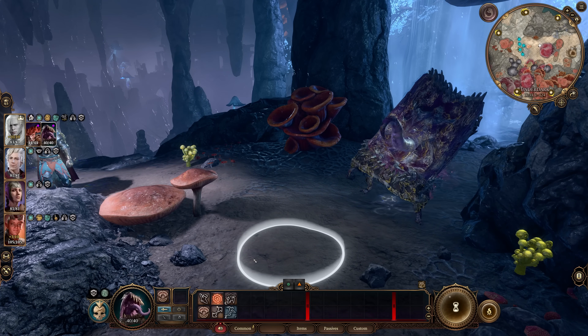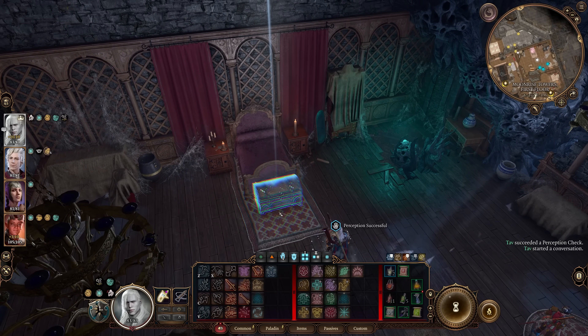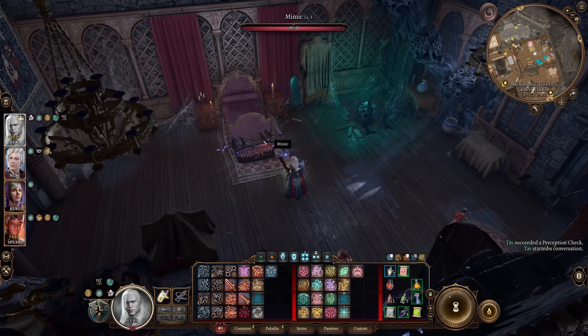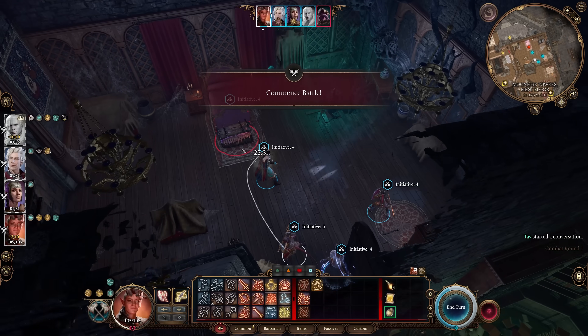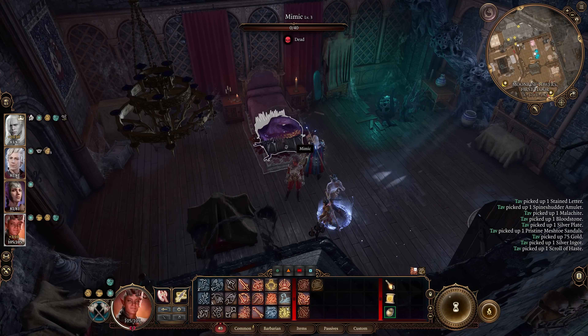First up is the Pet Mimic. To get the Mimic as your Spore Servant, you need to head to Moonrise Towers. Once you get to the top of the stairs, go past Balthazar's room to eventually find a curious treasure chest that actually turns into a Mimic when you get too close. Slay it and then pick it up.